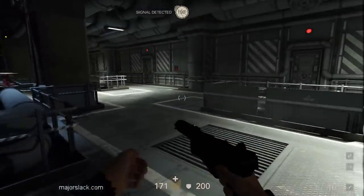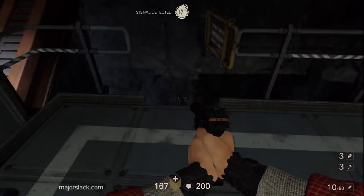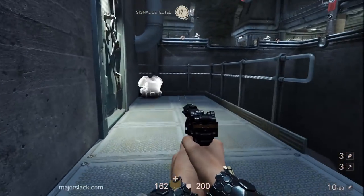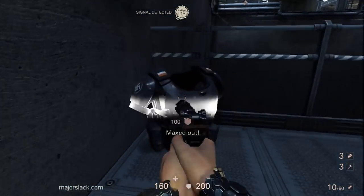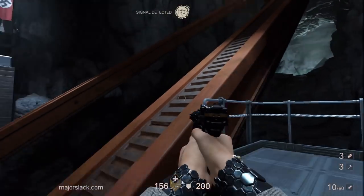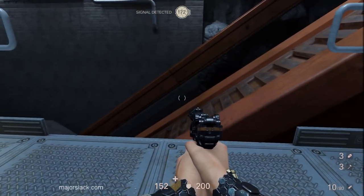Yep, there is — but we won't be using that. We're going to go down here. And if you need some armor, you've got 100 armor there. And they've got an opening here — as if it's inviting us to go out there. Let's go out there.